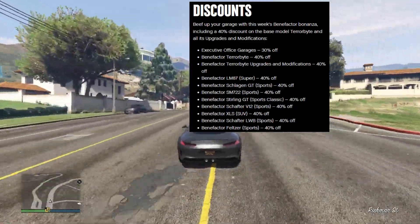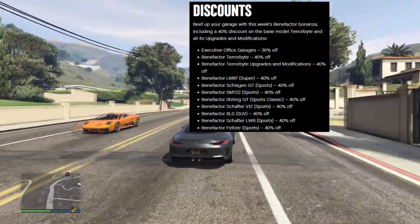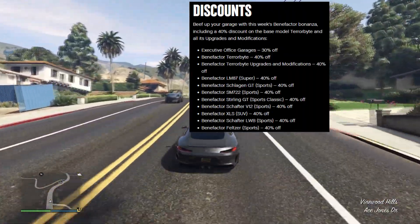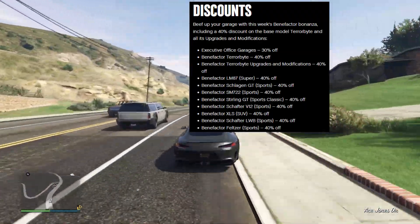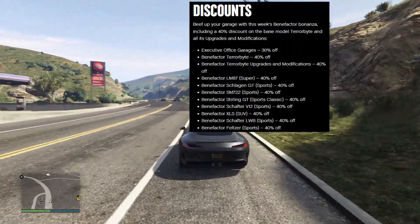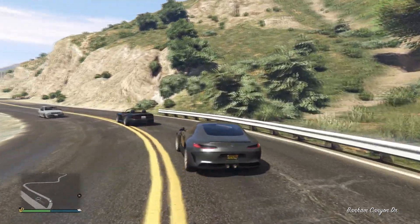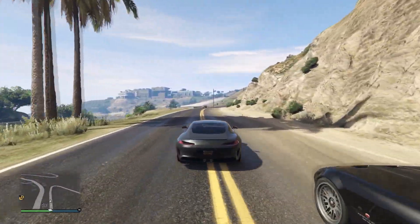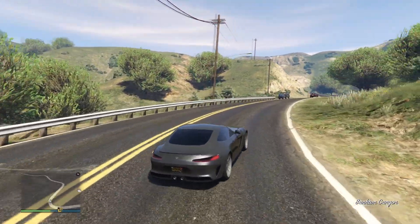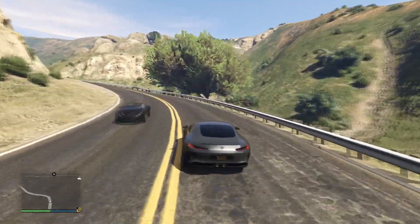40% off all the featured Benefactor vehicles. It looks like if you go by the list, there are at least two additional Benefactors that could have also been featured at Luxury Autos — because five are featured at Simeon's: the Benefactor LM87, Schlagen GT, SM722, Starling GT, Shafter V12, XLS, Shafter LWB, and the Feltzer — all 40% off, including the Terrorbyte. Rockstar's Benefactor week article is linked below in the description.